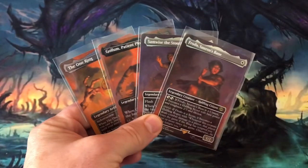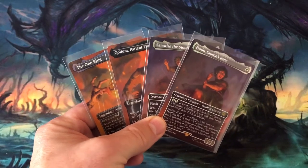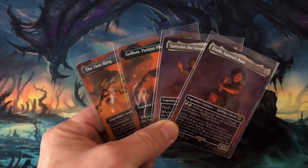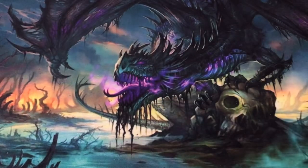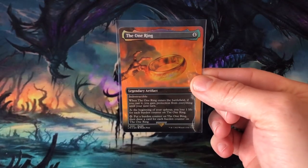Finally, each Lord of the Rings bundle contains four Borderless Promo foils. Two of them are uncommon versions of Samwise the Stoutheart and Gollum Patient Plotter. One is a rare, Frodo Sauron's Bane at $0.37. And one mythic, the One Ring, coming in with an astounding value of $57.70.